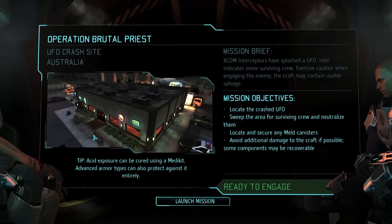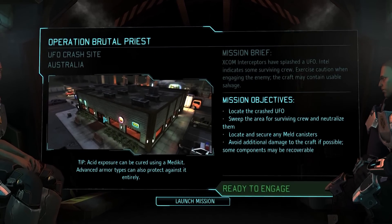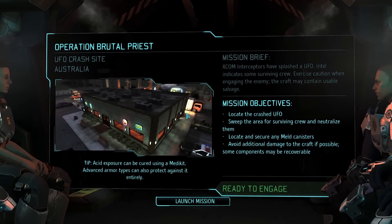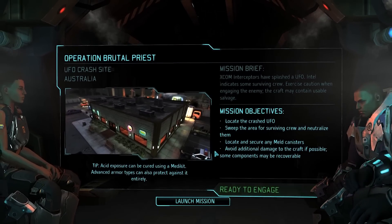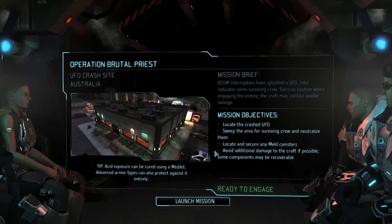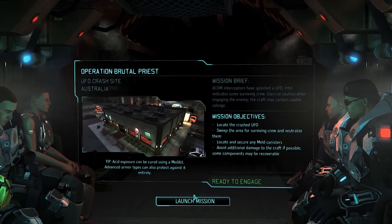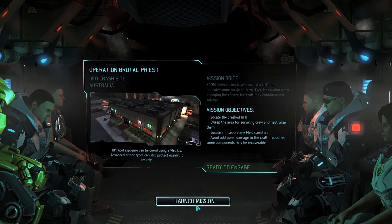Welcome back viewers for another episode of Aliens vs Redditors. We're here today for Operation Brutal Priest. This is a small crash site in Australia — something like our sixth crash site. Not quite in a row, but almost. We had an interlude of a base and two missions, but beyond that we've just had so many crash sites. Regardless, let's get down there and see what the aliens have provided us.